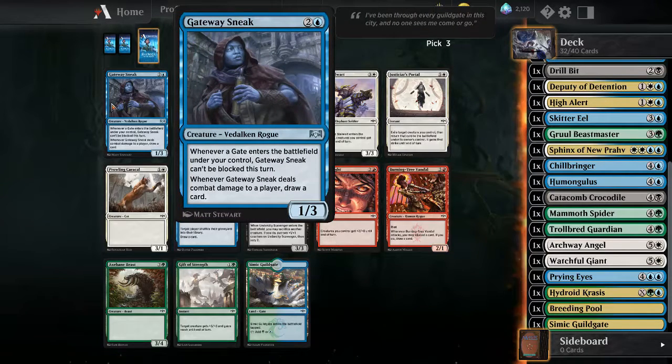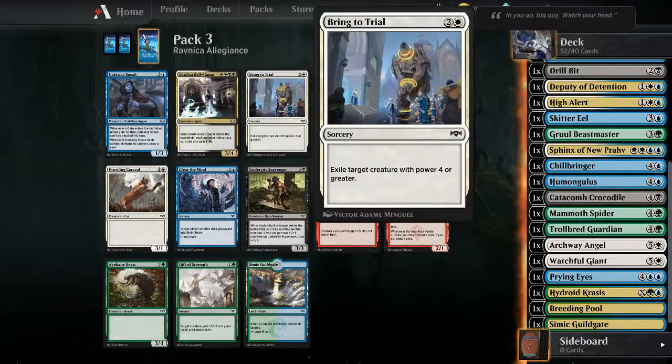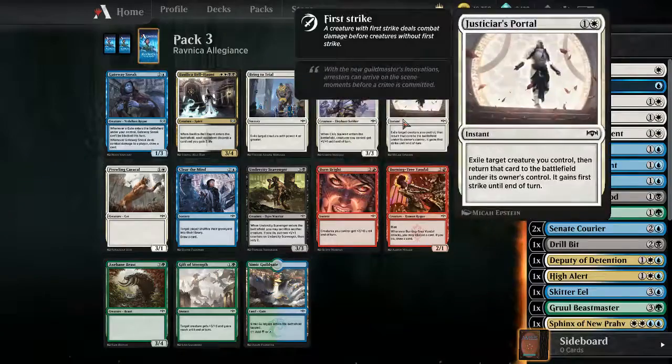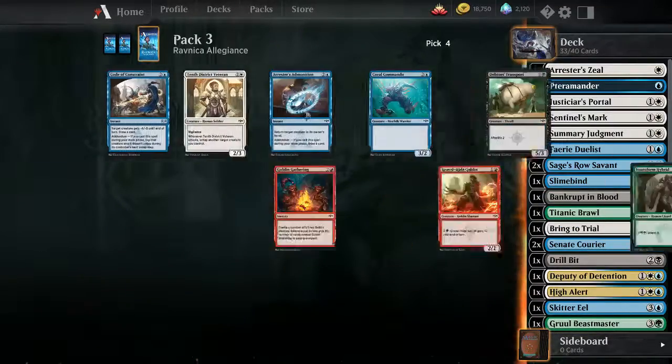There's a gate here - remember, a gate under your control can be blocked - comes out of the damage to a player, draw a card. I don't think I have enough gates for that to be effective. I think I'll take the removal and hope that the gate comes back around.